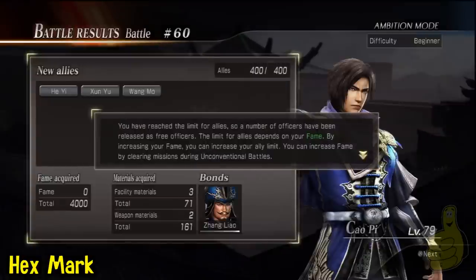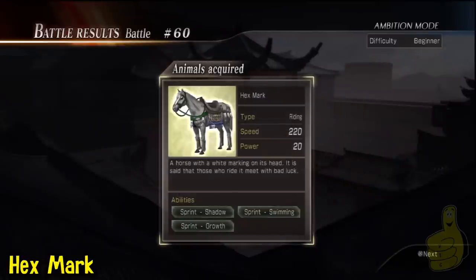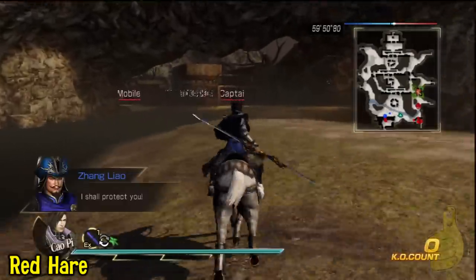That was the 60th battle, and I got the Hexmark. Here's another thing that's kind of annoying about doing 100 consecutive battles: if it's early on in ambition mode, you're literally going to lose a lot of fame, and you're going to make a lot of allies that aren't going to stick with you. Kind of a crappy deal, but sometimes you just got to go big for the War Elephant.